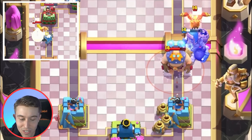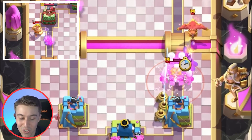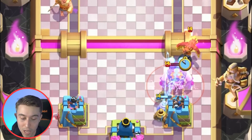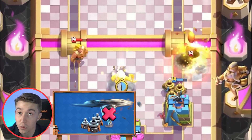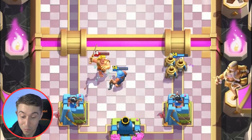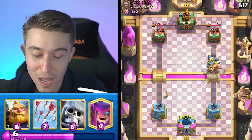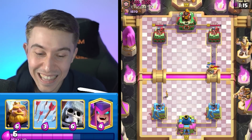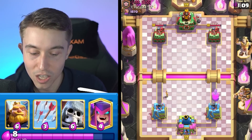I'm gonna try to force out the Tornado with the Royal Ghost so he doesn't have anything for the Zappies — he'll try to activate King Tower with that and the Zappies will stay strong. But he saved the Tornado for the Zappies. Such a smart serve. So that's the strategy: force out the Tornado with the Royal Ghost, and then they can't Tornado the Zappies into their Electro Giant. The Electro Giant would shock the Zappies, and they'd obviously be able to break through and do damage. He also used his Barbarian and his Bomber, so he doesn't have much splash damage to kill our Goblins.